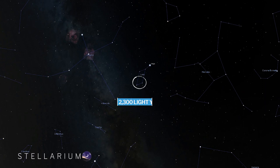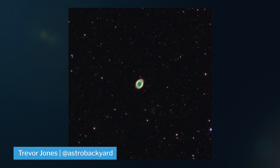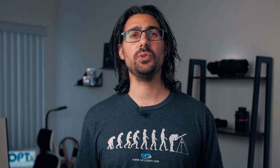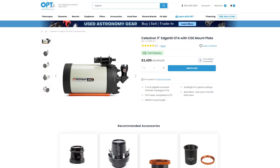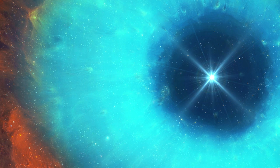Our next nebula target is the Ring Nebula, located in the constellation Lyra about 2300 light years away from home. You can capture this planetary nebula in both broadband and narrowband at a focal length of 3000 millimeters and above. To shoot these small targets, a telescope like the Celestron Edge HD 11 or 14 inch is a perfect match, with 2800 to 3900 millimeters of focal length. These planetary nebulas give a great idea of what our solar system will look like in five billion years when our sun sheds its outer layers and turns into a white dwarf.